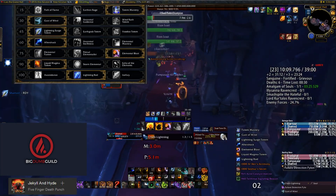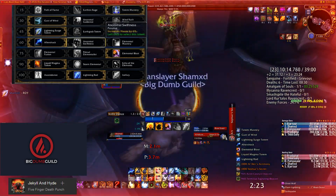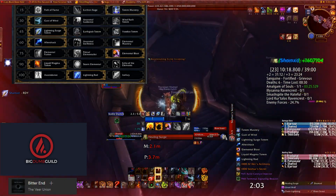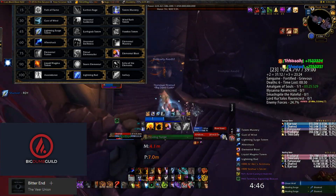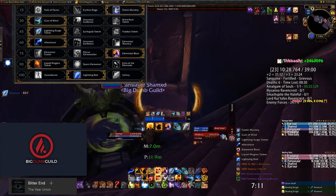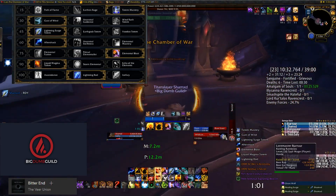It's a very interesting talent tier — it really comes down to preference and what you're trying to get out of it. If you have a lot of haste, maybe Aftershock is better; if you don't have a lot of haste, maybe Ancestral Swiftness feels better. Something you have to figure out on your own a little bit. For the 75 talent tier, Elemental Blast is going to be better in 95% of situations — I don't really see any use for either of the other talents right now.